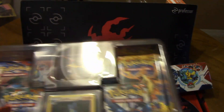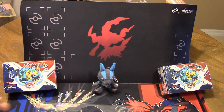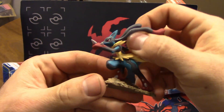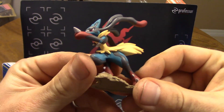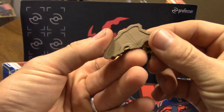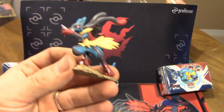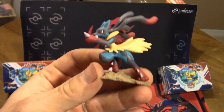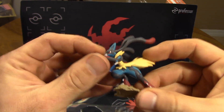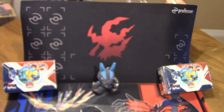We'll take a look first at this figure. Here's the Mega Lucario figure. This is really cool — got him mid-run. Very, very detailed. A lot better than the previous figures they've done in the past. I kind of think they didn't really do them much justice before, but now I think they've really gotten good with their detailing. And it's actually pretty sturdy too. Pretty good quality.